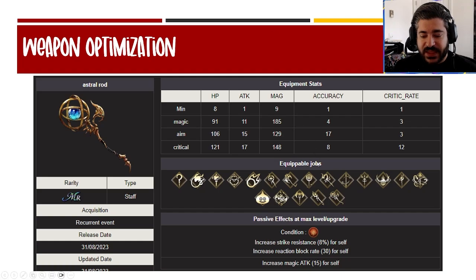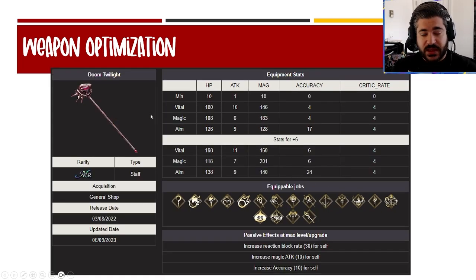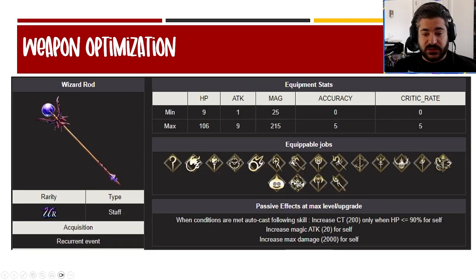For weapon optimization: his unique weapon has 8% strike res, 30 reaction block rate, and 15 magic attack — good for anti-strike potential. But the 8% strike res isn't much higher than a trust stone passive, and the 30 reaction block rate is only slightly above the 20 you can get on a trust stone passive. Doom Twilight is competitive — higher magic, 30 reaction block rate, slight magic attack decrease, but 24 accuracy with 10 accuracy on it. The Wizard Rod is also great: CT up when below a certain HP, 20 magic attack, and max damage cap increase.